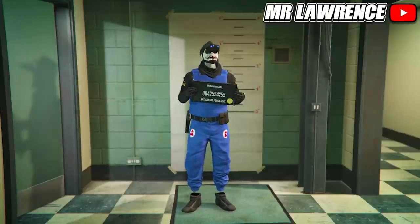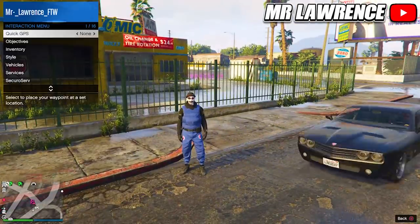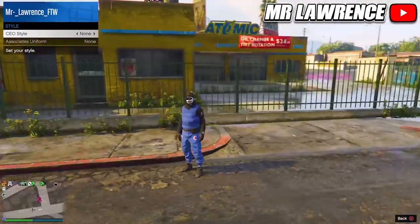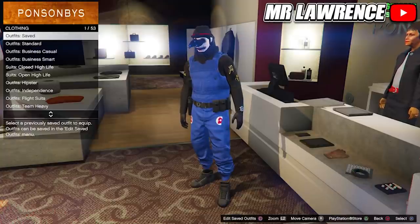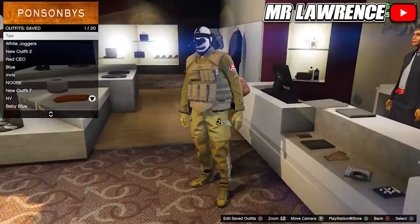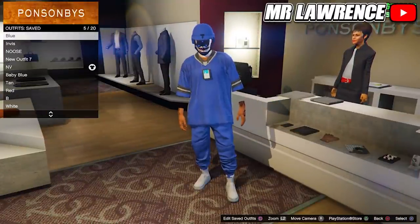When you are done, save and continue. You will load back into GTA Online. When you're back, register as a CEO, VIP, or MC, then go to Management, Style, and go once to the right and back. Now you should have the night vision goggles. Save it at a clothing store. Once you did that, equip it, and if you hover over any other outfit in the outfit section, the night vision goggles will merge on them. Just equip an outfit that you like and save it — you now have an outfit with the night vision goggles.